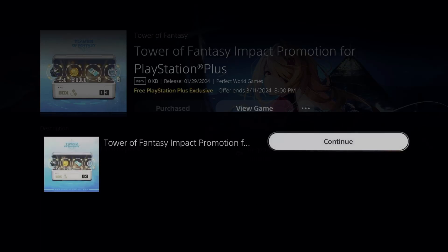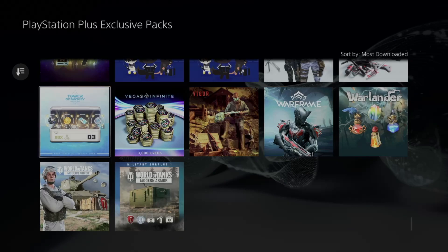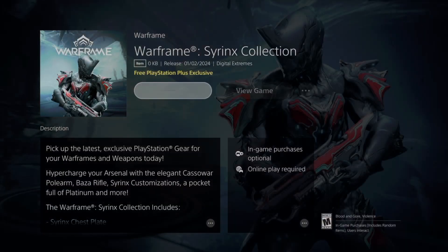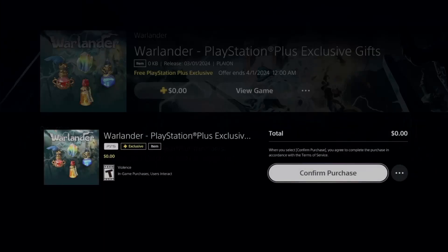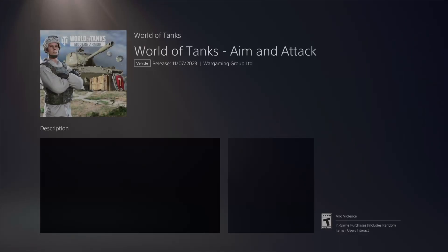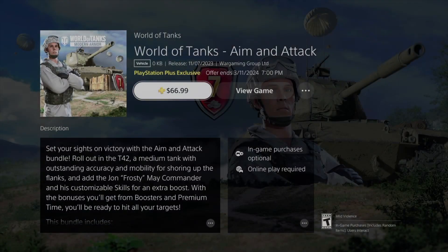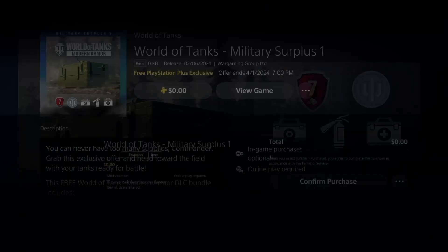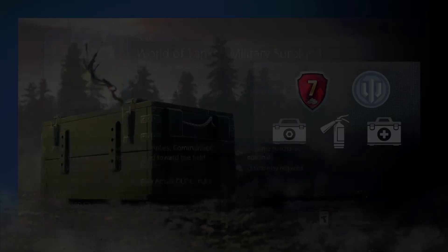By the way, even if you get an error, as long as you can't purchase it again you're fine — it's in your account. I've seen errors saying 'Unavailable' after downloading, but if you added it to your library you're good. Just launch the game and you should see a pop-up to claim your content. One item shows a price, which is weird since it shouldn't in this section — likely a glitch — but we'll add it on and we're done.